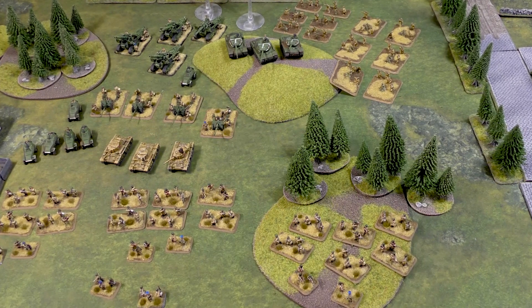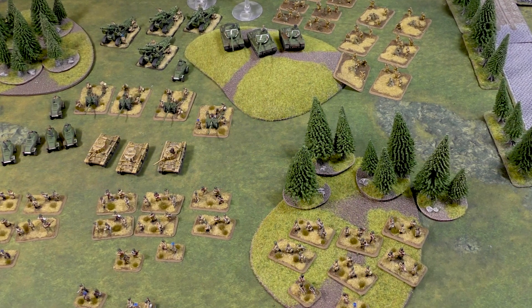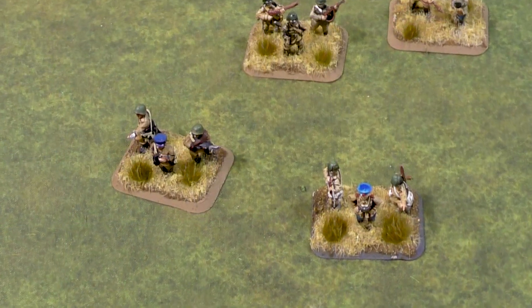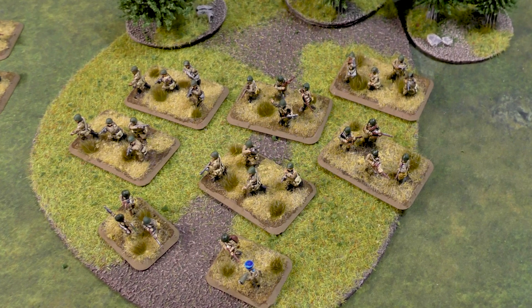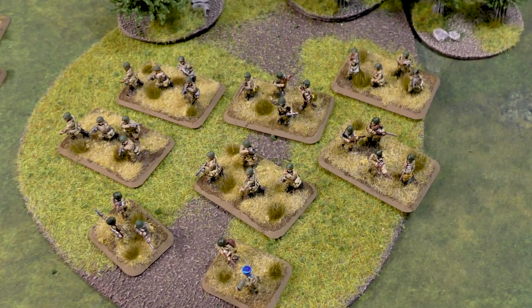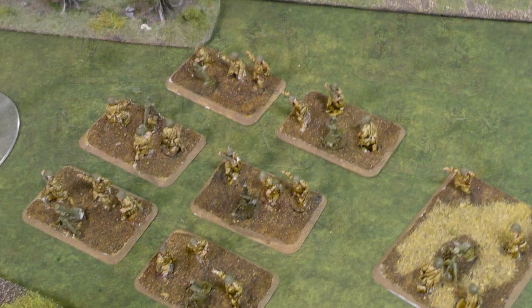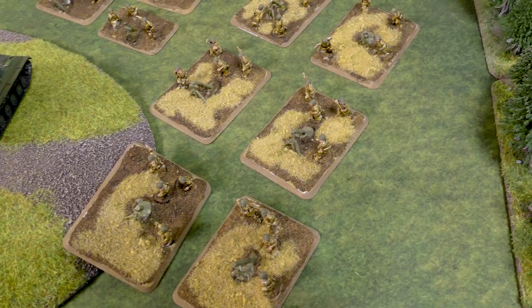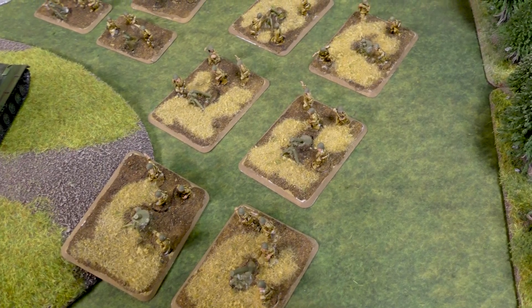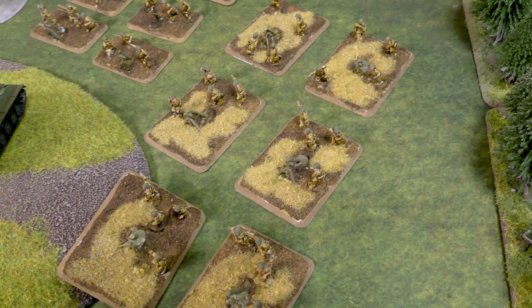I'm taking a Hero Guard Motor Rifle Battalion, and my core formation has an HQ of two SMG teams. Then I have a Hero Guard Motor Rifle Company — I've got two of those. They have infantry as well as a commissar, and then I've got a Hero Guard SMG company. I love the SMG company, with a commissar attached to them. Also in that core formation, I've got a six-gun 82mm mortar platoon and a 120mm mortar platoon, so lots of mortars. But they're in the core formation and they're dirt cheap.